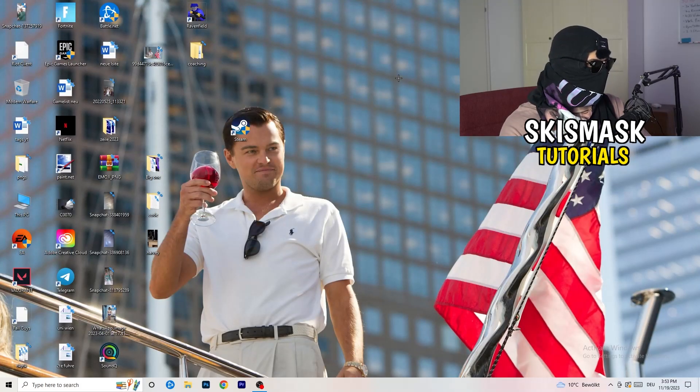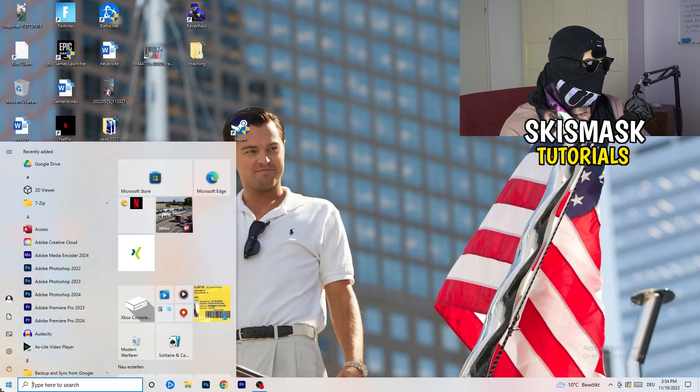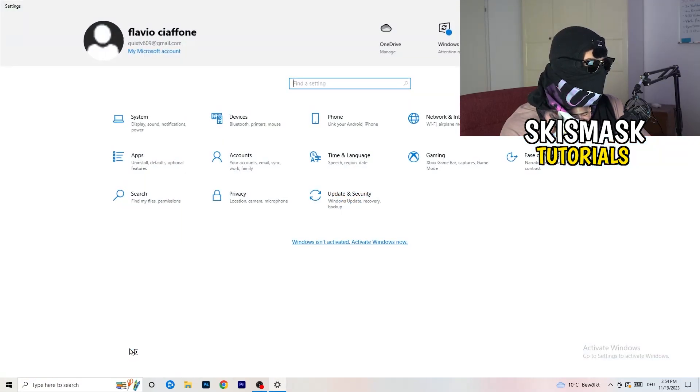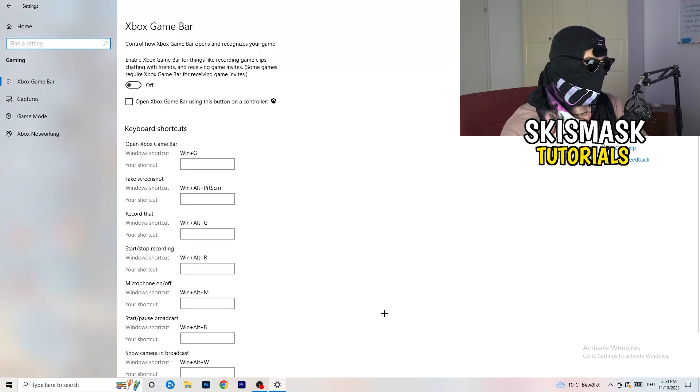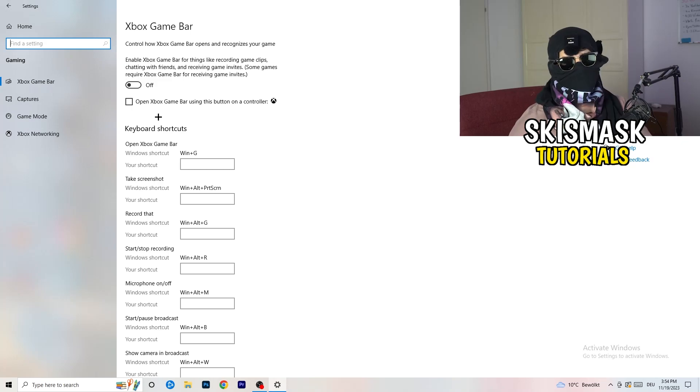Navigate to the bottom-left corner, click your Windows symbol or press the Windows key, and open Settings. Go to Gaming. Once you're at Gaming, turn off the Xbox Game Bar because you don't want it running in the background — especially on low-end PCs it causes a lot of trouble with not launching and general issues. Turn off 'Xbox Game Bar using this button on a controller' as well.